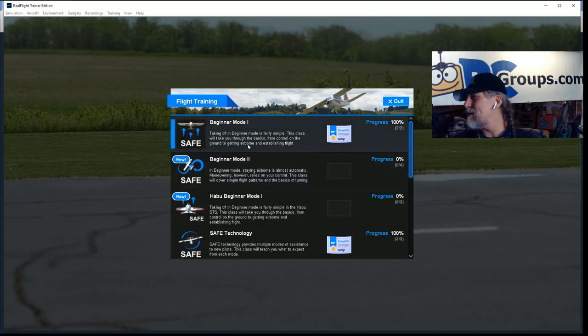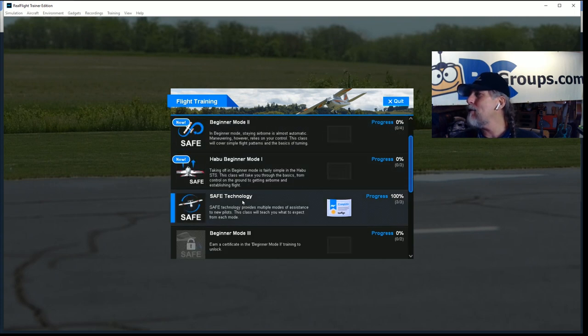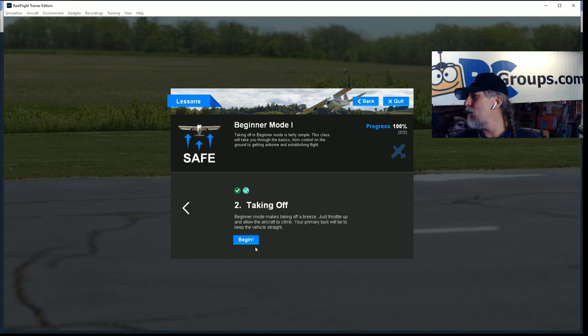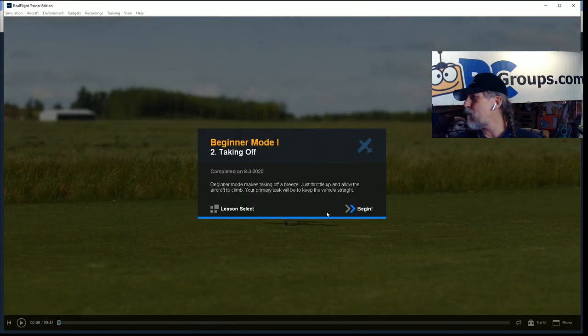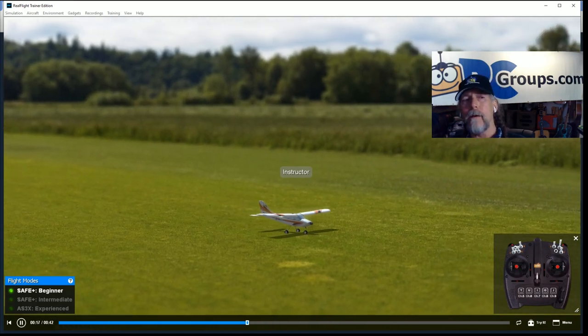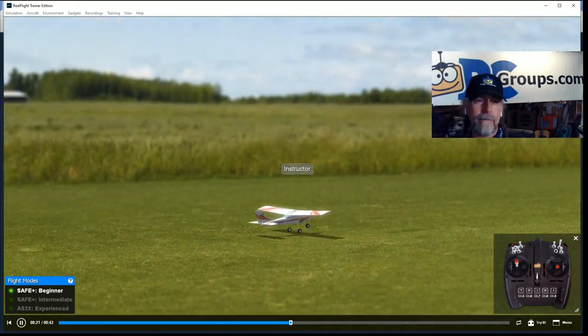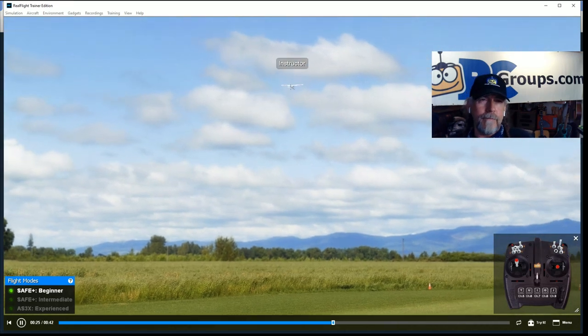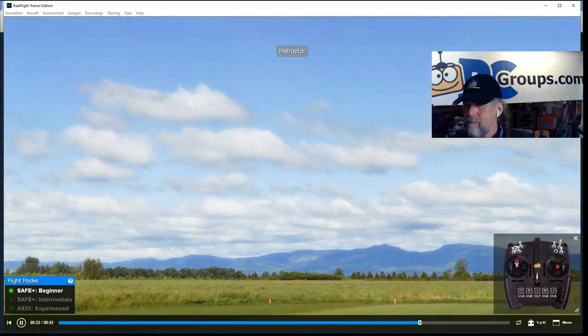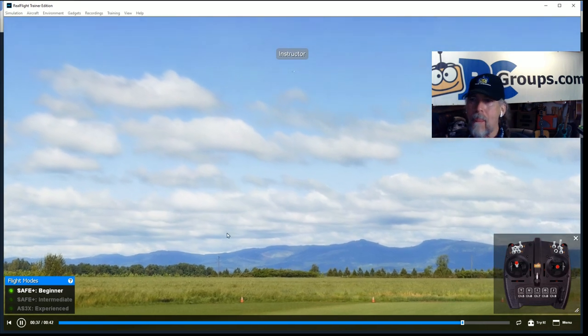There are lots of lessons — beginner mode, mode one, mode two, Habu SAFE technology — all great things to do and they don't take very long. Let's go to the very first lesson — taking off. We've taxied into position and we're ready for takeoff. We advance the throttle; since we're flying from grass it will take a little more throttle to get rolling. You can see the airplane starting to roll. At the right throttle setting the airplane rotates naturally and starts to climb out — about three-quarter power. We let it climb to a comfortable altitude, then slowly throttle back to just above half power and the airplane naturally levels out.